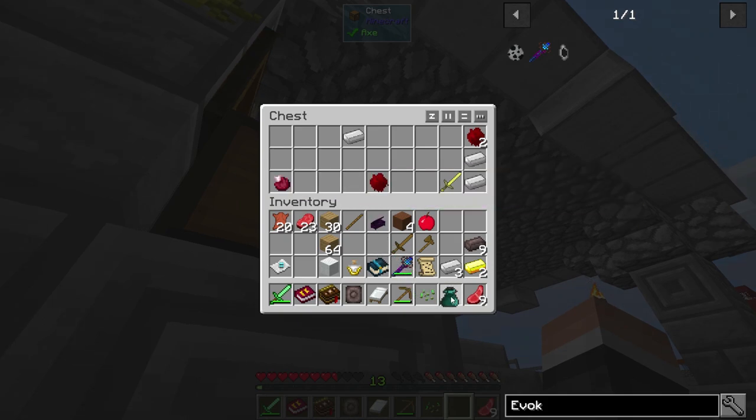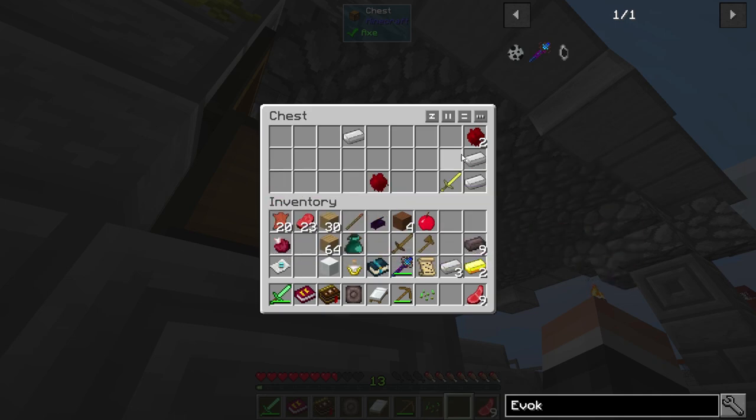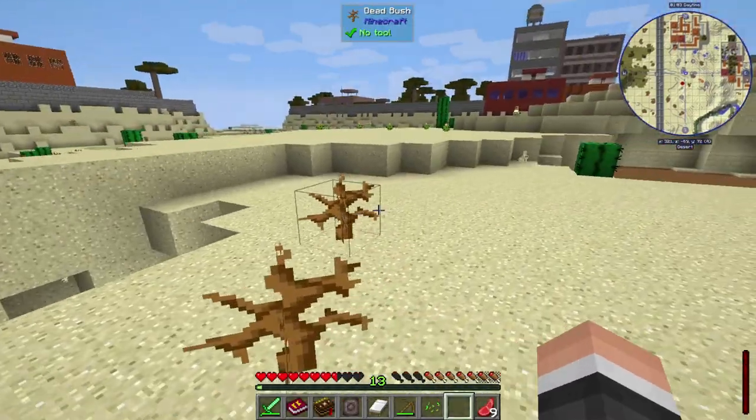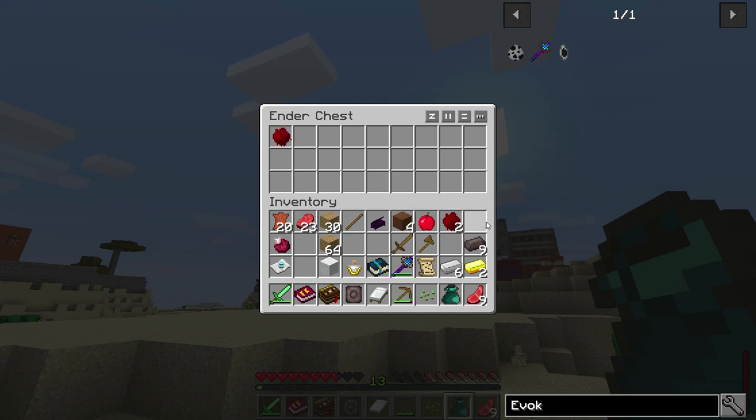What is that? A portable Ender chest — see, this is Cyclic! Let's see — phase through, wow, that's powerful. Golden sword, blood — I think that's for Evil Craft — and some iron. So we already have a portable inventory, which is pretty awesome.